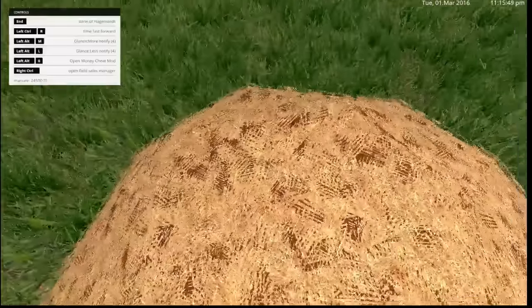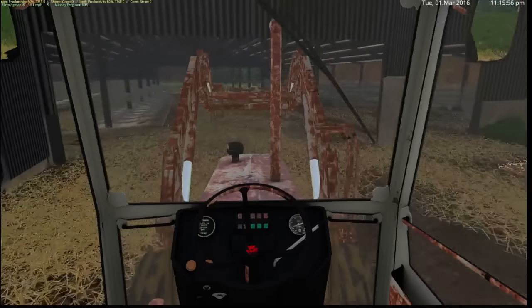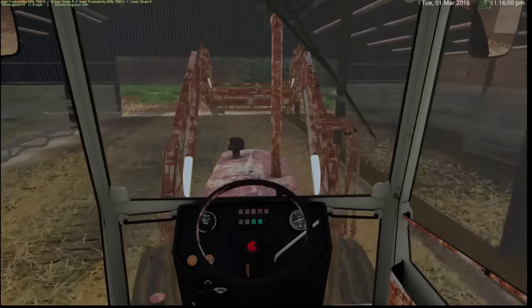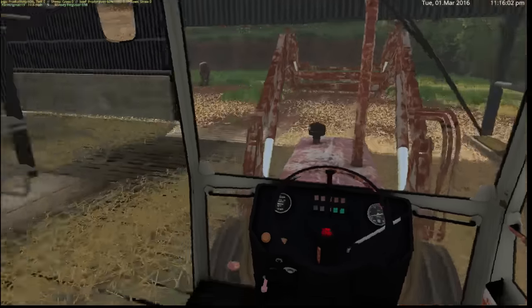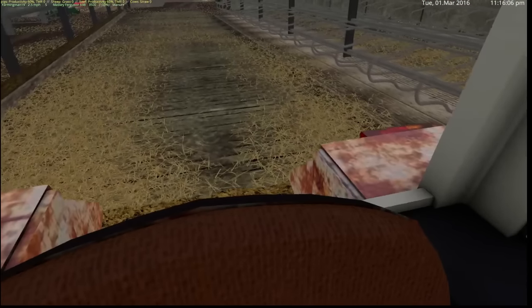So there is 24,000 litres there, which is actually pretty good. We want to try and aim to at least get a full pile there before we go out muck spreading. Otherwise we'll run out about halfway through. We can go out and do some slurry at some point.